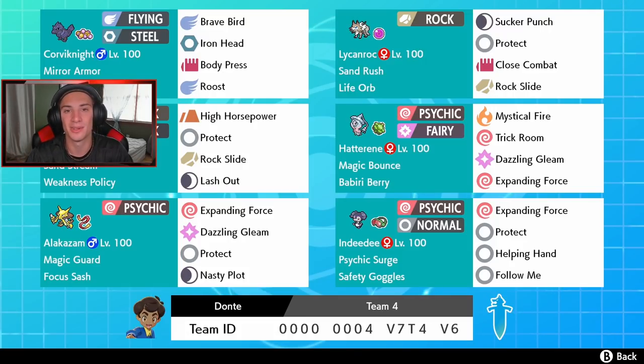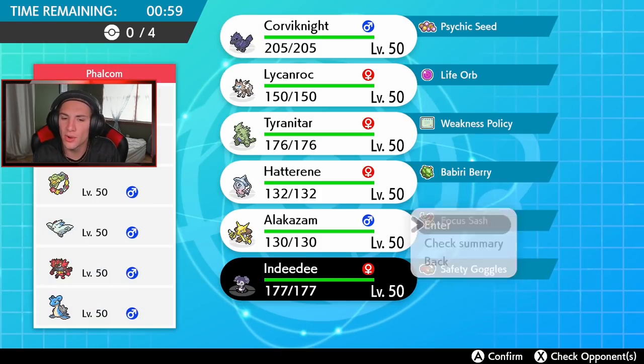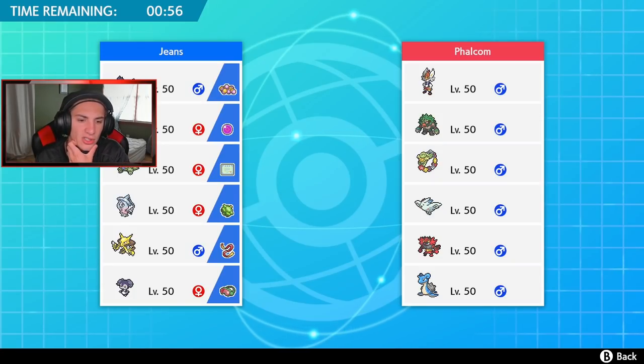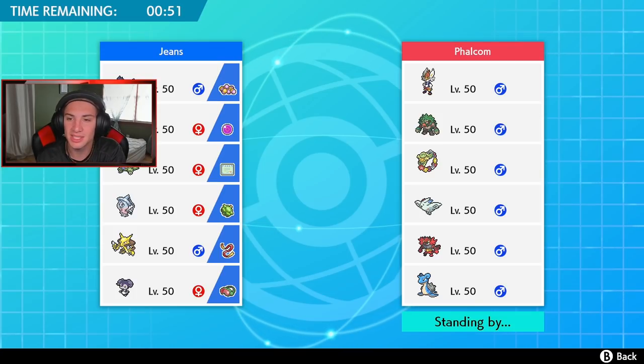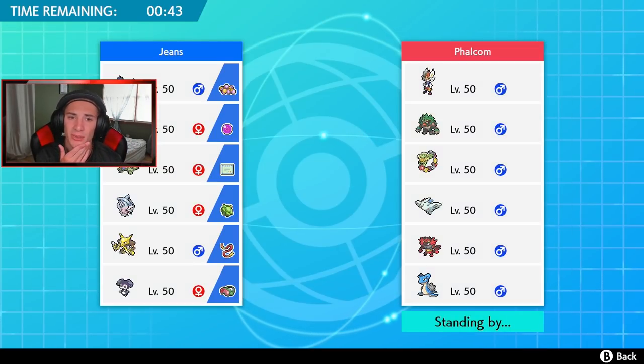Without further ado, let's hop on to the ranked ladder with this Lycanroc Sand Rush team. First battle coming out here - I'm kind of scared because the Grassy Terrain and that Rillaboom can trash on my Sand Rush Pokémon. We're going to play this one a little differently - I kind of want to play the Psychic Surge right off the bat so we can't go for a Fake Out. I think the smart play is to go Indeedee and maybe Alakazam.